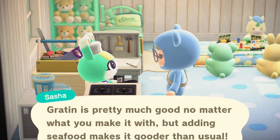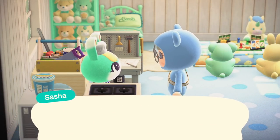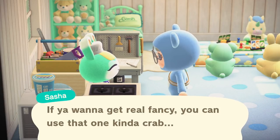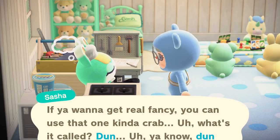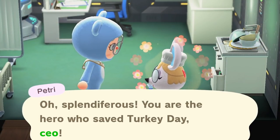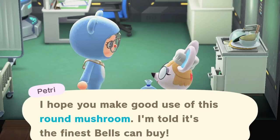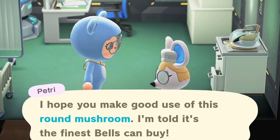Now for those secret ingredients that you also need to give Franklin — when you trade with your villagers in their homes, they will give you hints about the secret ingredients that Franklin needs. So when you talk to your villagers, look out for the hints. So even if you have every single ingredient that Franklin needs, you will still have to talk and trade with your villagers in order to find out what the secret ingredients are.